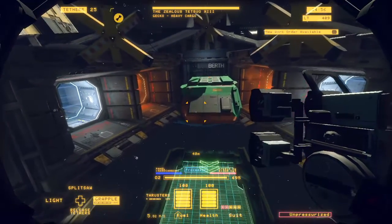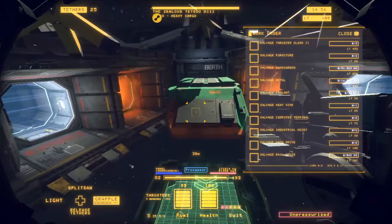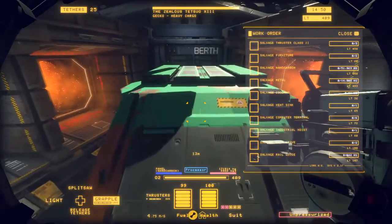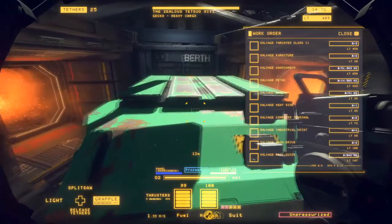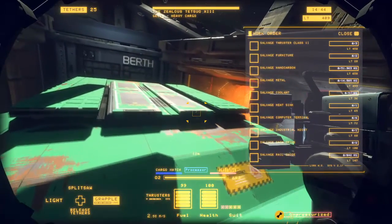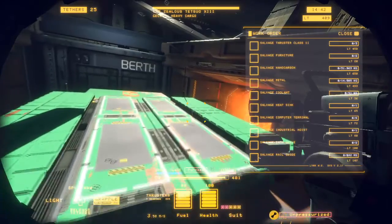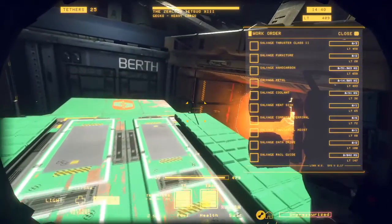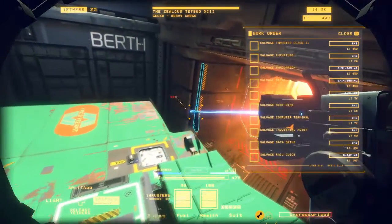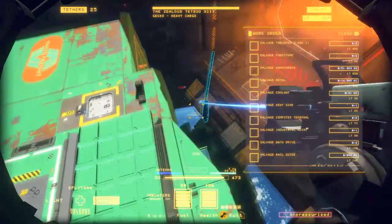It's the Zealous Titso the 13th. It's a heavy cargo ship this time. Heatsink, computer terminal, industrial hoist, rail guide, dead drives. My word, there is absolutely shed loads of stuff on this. This ship is absolutely massive.